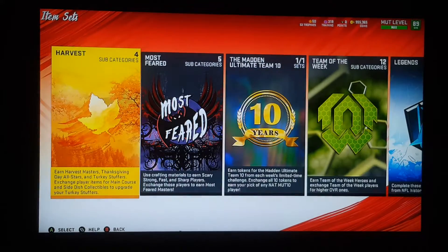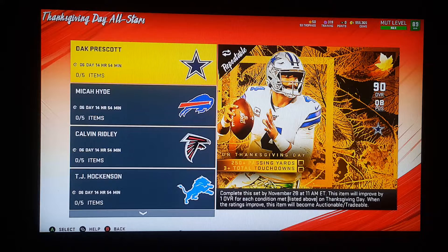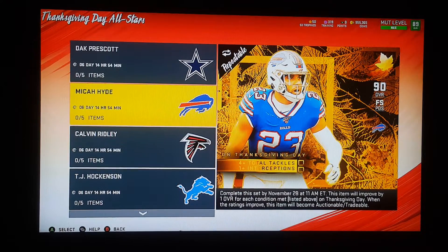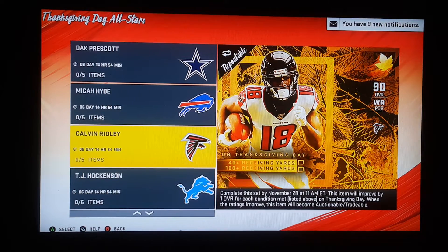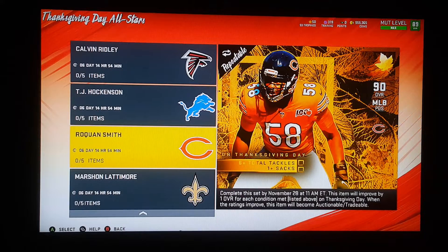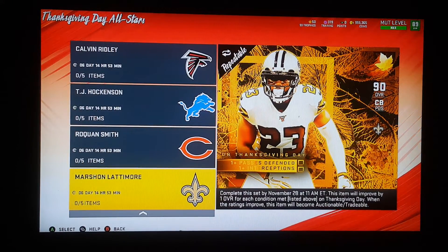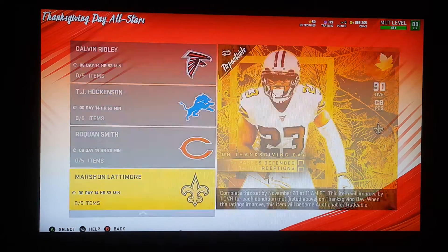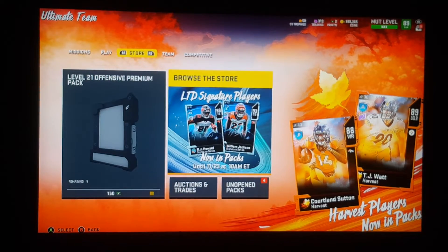This promo is always centered around the teams that are going to play on Thanksgiving. Dak Prescott got a new card which is a 90 — if he performs 250 plus yards and two touchdowns. Micah Hyde needs four total tackles and an interception. Calvin Ridley needs 40-plus yards and a 100-yard reception. TJ Hockenson needs three total receptions and one touchdown. Roquan Smith — I predict a lot of people are going to have him because he's a speedy linebacker, one of the favorites from last year. And then Marshawn Lattimore, who I think is injured. Last year, a guy Thompson for the Redskins got injured and they gave you a refund for your coins because they put him into the promo and he was hurt.